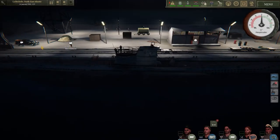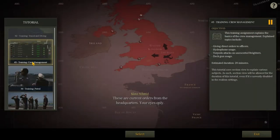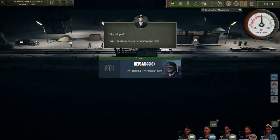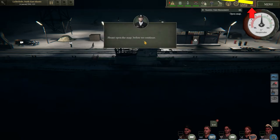The next mission — let's go talk to the leading officer again, my crew needs training. The next one is going to be the crew management screen. It covers giving direct orders to officers, hydrophone usage, torpedo attacks, deck guns — this is actually going to give us a little bit of action. It's about 20 minutes long, so let's make an attempt to attack the enemy shipping and learn the basics of crew management.